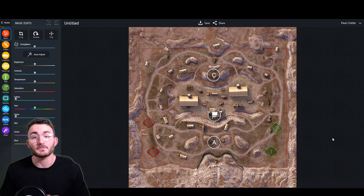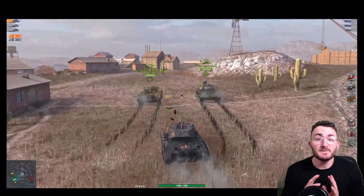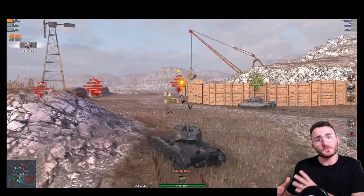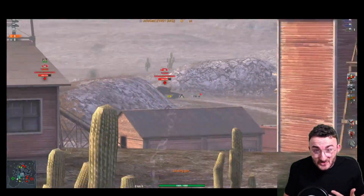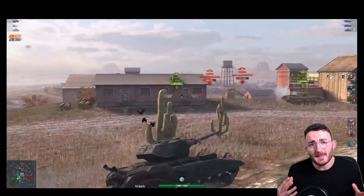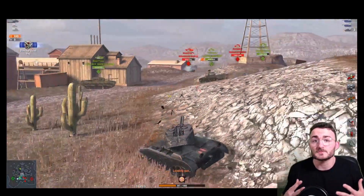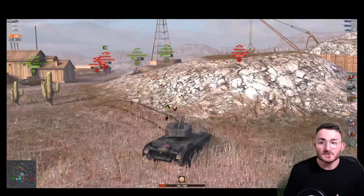Starting with the easiest to play on this map: the tank destroyer. I'm gonna try to show you this position on both sides of the map. For the tank destroyer position it's quite easy to take. The cool thing about Copperfield is that the map is so small — it's not made for tier 7 anymore — and nowadays those maps are so small that you don't really need to move from your spawn to be able to spot everything.